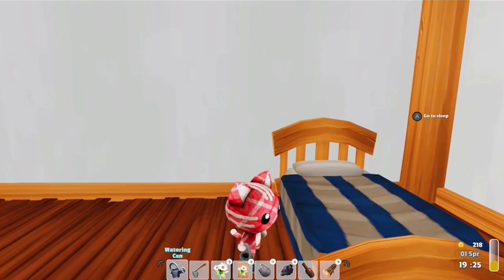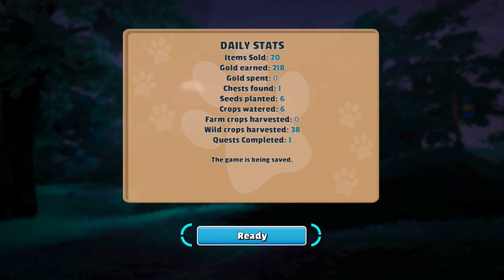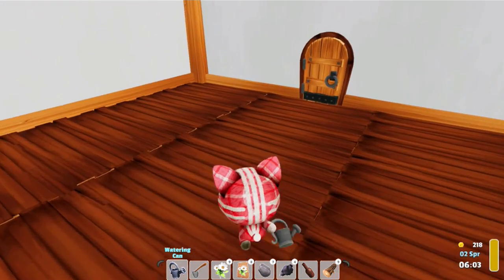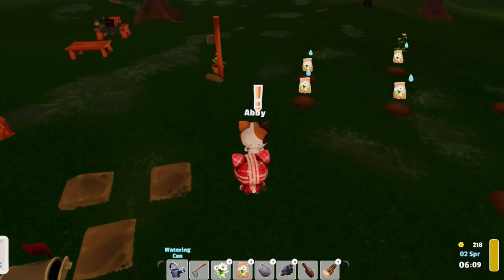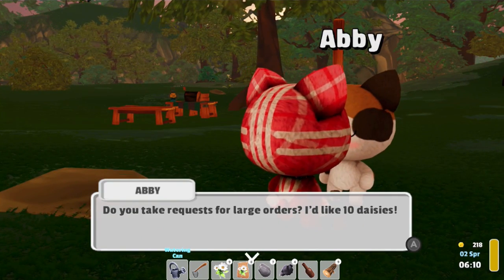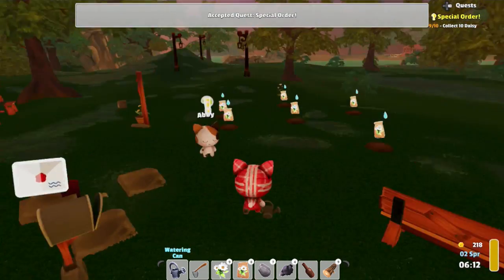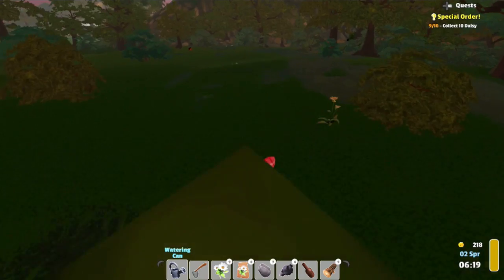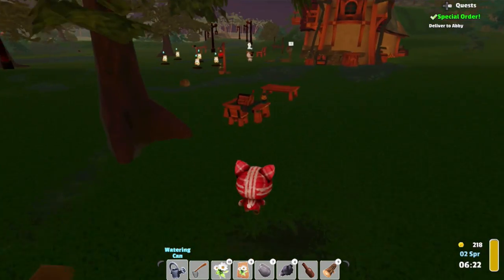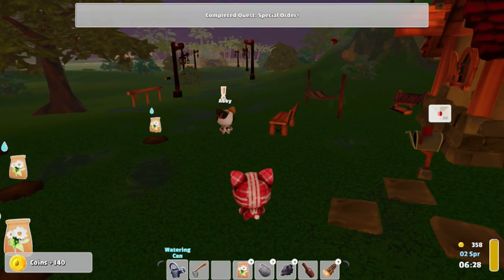Let's go in here and go to bed. Daily stats: 20 items sold, wild crops harvested 38, quests completed 1. New day. There are a lot of quests in this game and I want to see how you actually unlock these - if it's just a day-by-day thing. "Hey, I stopped by your shop and it looks really great. Do you take requests for large orders? I'd like 10 daisies." It's a special order. Here's my 10th daisy, I'll go ahead and give this to you. We got 140.